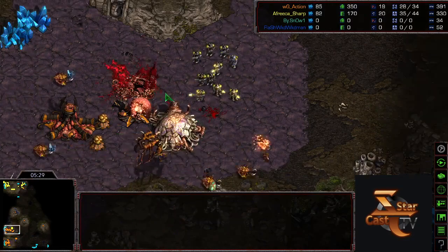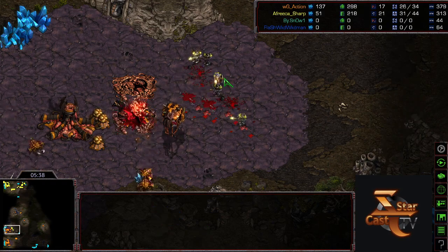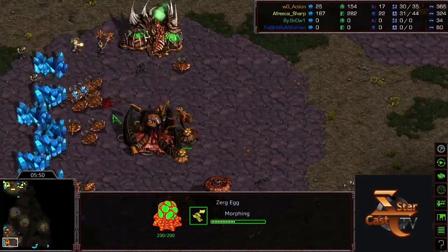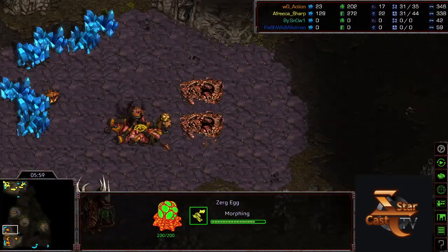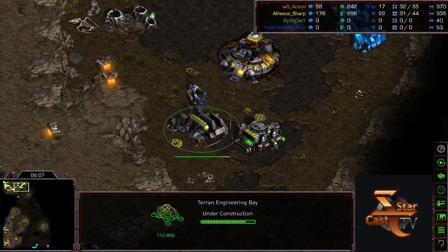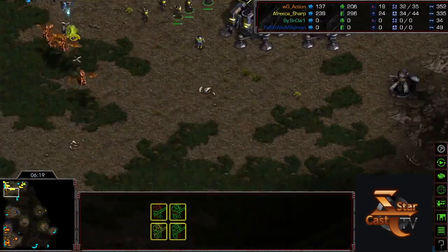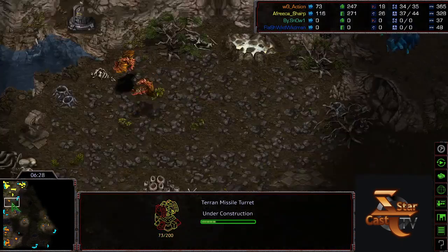Here comes the big push coming out very early — Action needs to throw down two sunkens, maybe a third one ASAP. He gets the first two sunkens down and this should be done by the time these units arrive. He actually decides to build an evo chamber in front because he doesn't feel it'll be finished in time. The first sunken goes down — wow, so much damage already. The marines pick off the second sunken pretty easily as well. The mutalisks should be popping out fairly soon. Sharp hits a really good timing but Action cleans it up without losing hardly any drones.